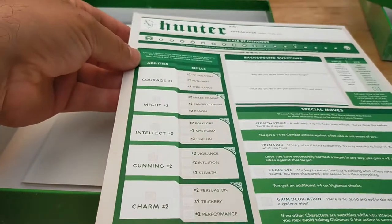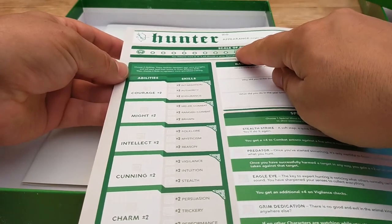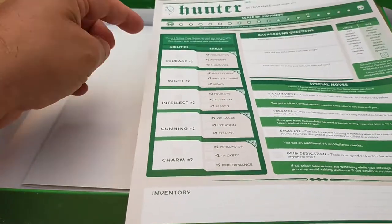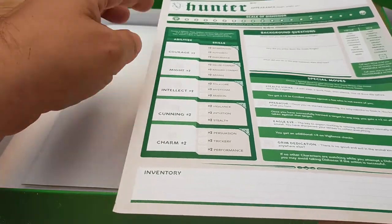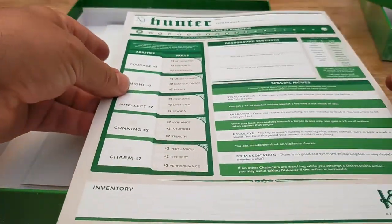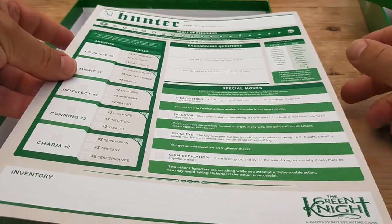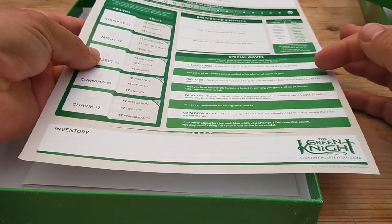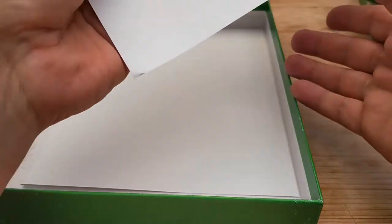As you can see with the Hunter, for example, you've got a starting Dishonour of 10, and you can go to more Dishonour or less Dishonour. You've then got your abilities of Courage, Might, Intellect, Cunning, and Charm, with some sub-skills, some background questions, some virtues and vices — you've got to pick one of each. Then some special moves, and you get to choose one: Stealthy Strike, Predator, Eagle Eye, Grim Dedication. And then a little space for inventory.